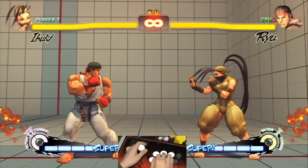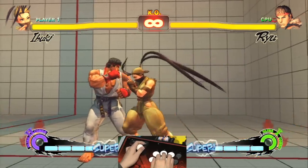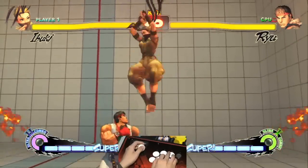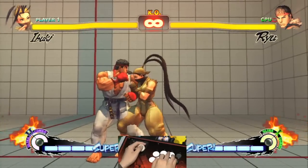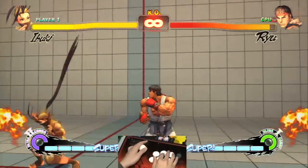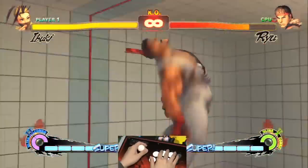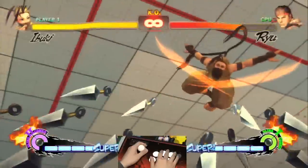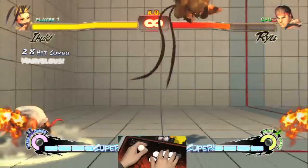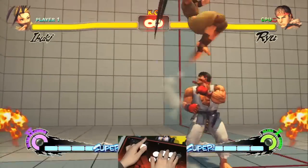The main way to cancel into her ultra is by using any of the moves that you can Super Jump Cancel out of, like standing fierce for example. You input the ultra — a double quarter circle forward — then hit the up-forward motion and press three kicks. That's one way to combo her ultra.